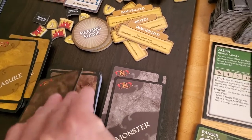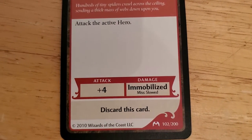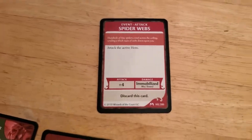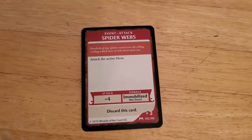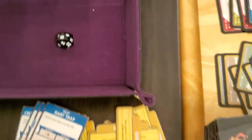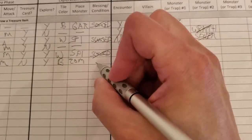So let's draw an encounter — we can cancel it if we have to. Spider webs: attack the active hero. So the worst thing that happens is he becomes immobilized or slowed. We'll go ahead and let that play out. Getting immobilized and slowed hurts, but spending our experience and taking one damage to cancel this doesn't seem worth it. So it's going to be a plus four. And of course we get the worst outcome, which is immobilization — so he can't move at all next turn. I think it's worth it. So he is now immobilized.